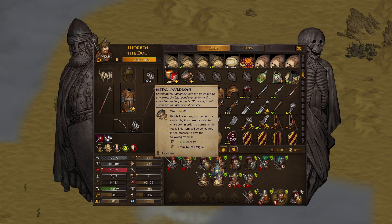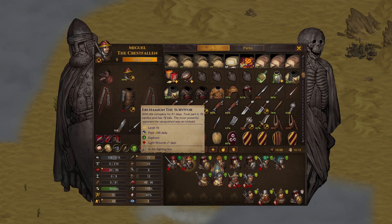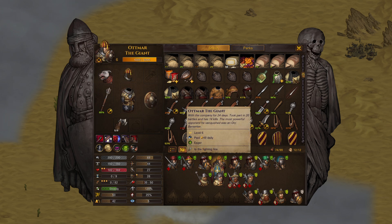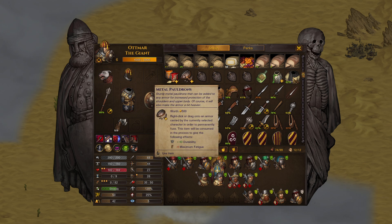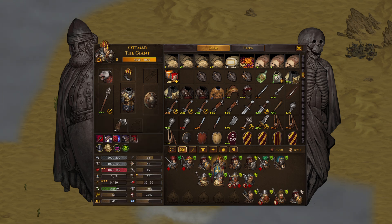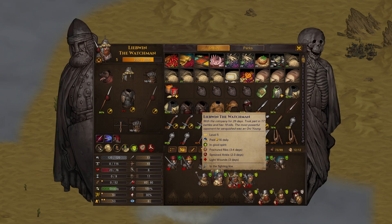We've got the metal pauldrons and a couple sets of reinforced mail — could just stick it on the footman's armor and make Theodore a little bit tankier. The adorned mail shirt doesn't have any attachment at all — I'll probably be keeping this for quite some time. Give that to Atmar — this is now a pretty damn good piece of armor. Just like that, we've got to switch some people out too. We've got a lot of injuries.